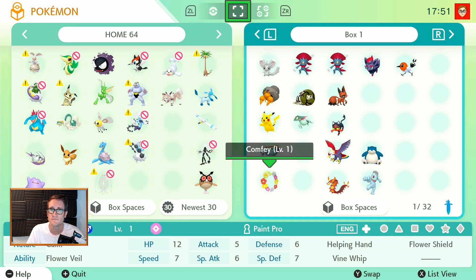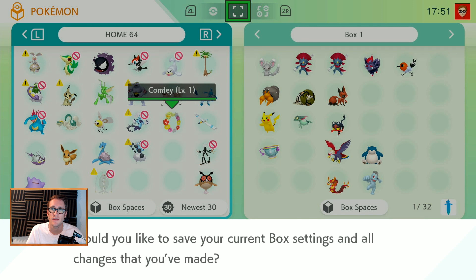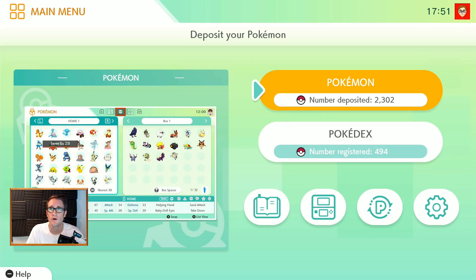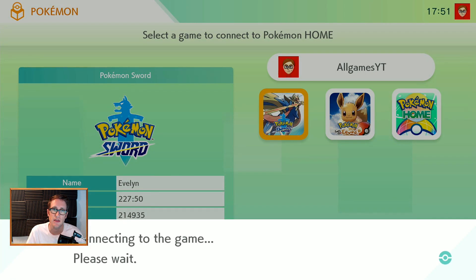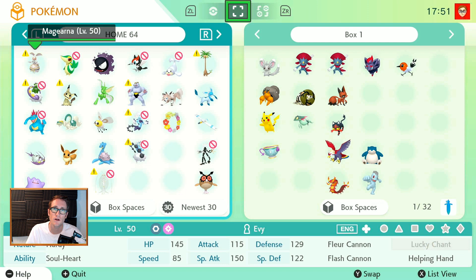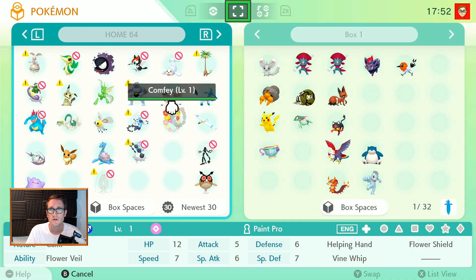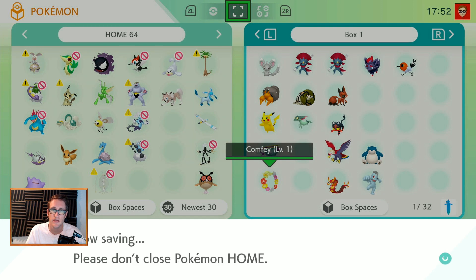We'll just grab this Comfey and throw it into Pokemon Home. That's the first step — you save it, then you quit and exit, and then you're going to have to repeat it backwards. You're going to have to move the Pokemon from Pokemon Home back into Pokemon Sword or Shield. It doesn't matter which game you have, you just use the exact same game. I've already done this before — this is how I got the Hidden Ability Galar starters, all three of them. Now I moved it back, and it's going to confirm that I've done it — save and exit.